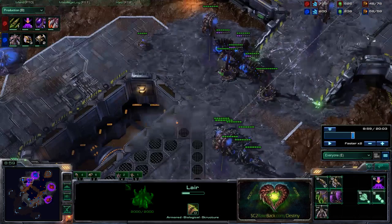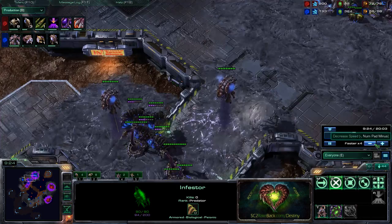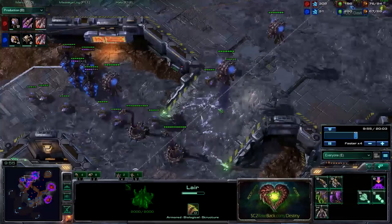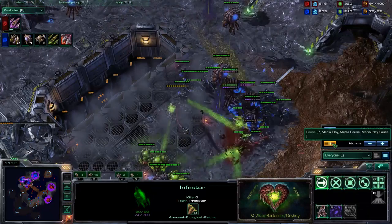You have 236 gas and 200 minerals. What can you do with that? I could get burrow with my roaches, or an evo chamber for plus-one attack. I'm floating gas now — I could have put that evo chamber down earlier, but you guys are talking to me all game. I do get roach speed. So right now you have 350 gas. I macroed poorly. I want four infestors — I want to put my gas towards other things. Four infestors here is perfect. Watch this first attack.